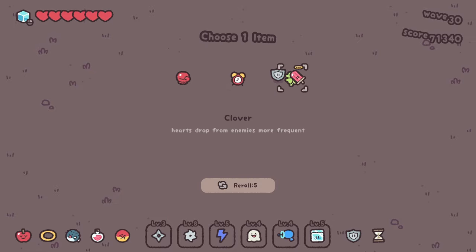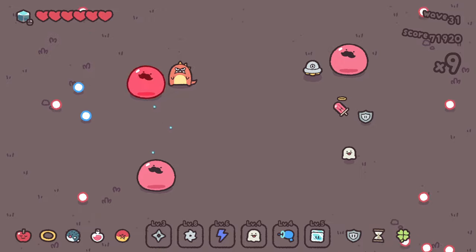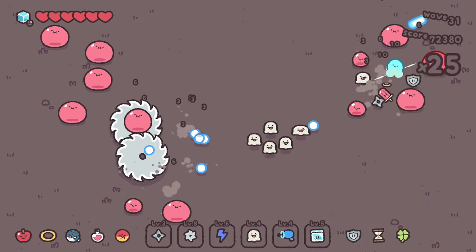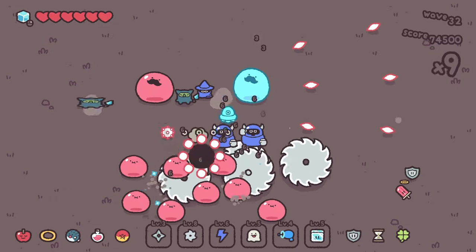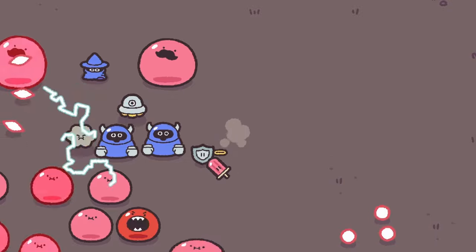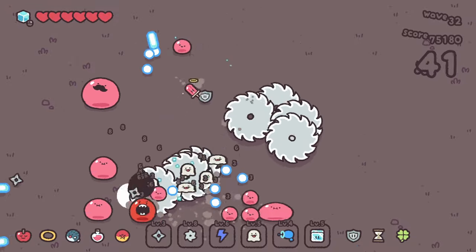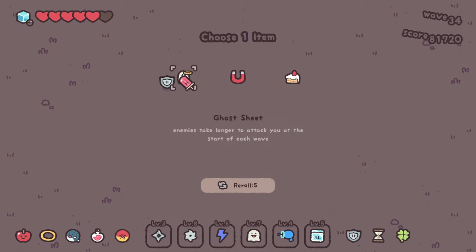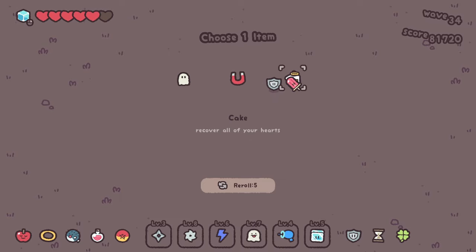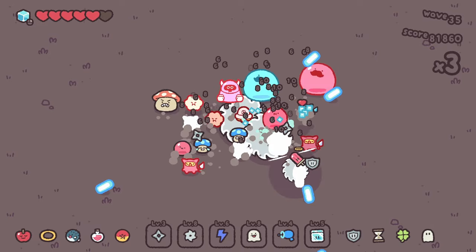Do we want double damage at the start of the wave? It's got to be the clover, right — so hearts drop from enemies more frequently. We're taking that for sure. The lightning's so close to being leveled up, let's just do that. I missed that freeze. Our damage is really good — we took out most of the range straight away just from a quick couple of seconds. Anytime I get ghosts, I think I'm just going to pick them for a level up.